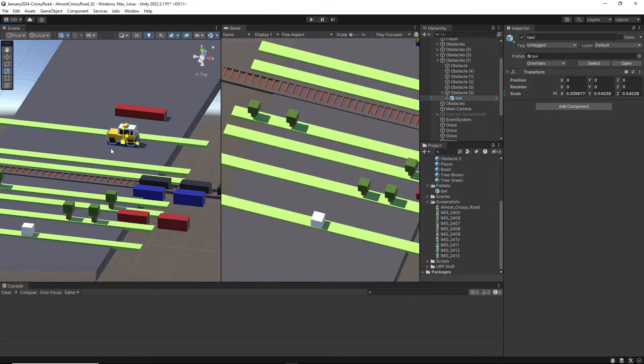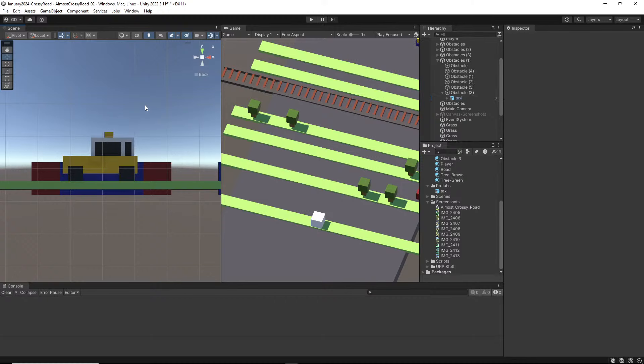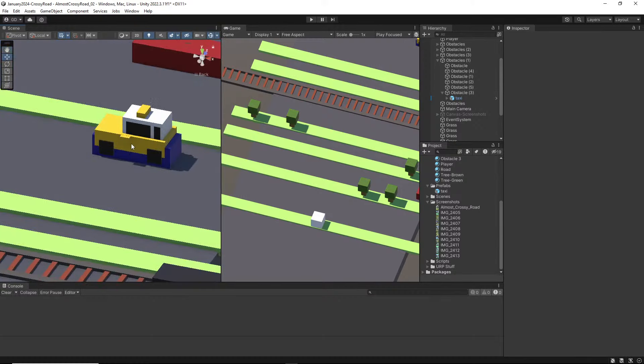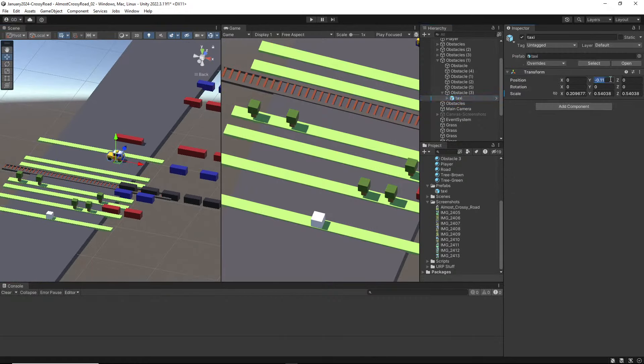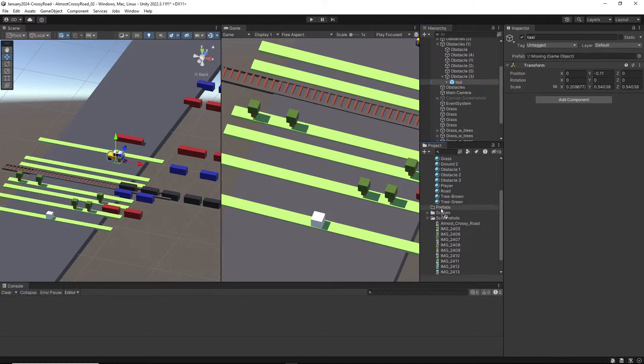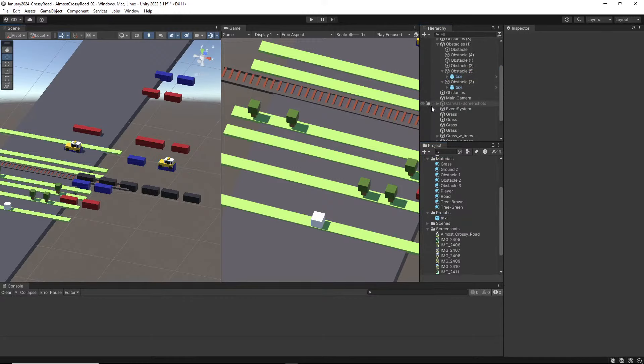I'll look at it from the side and get it where I want it — kind of on the ground. From there, I'll save out a prefab, delete the old obstacle, and now it turned red because it's a broken prefab. Drag it down and now it's a new prefab and it's fine. It is squished here, but if I bring this in and say I want another one right in there, that's perfect.